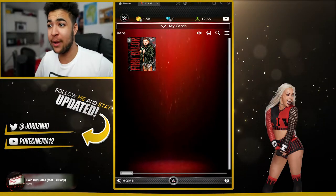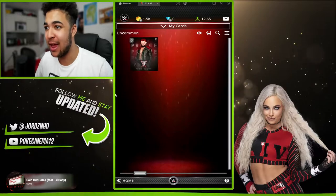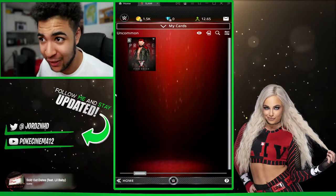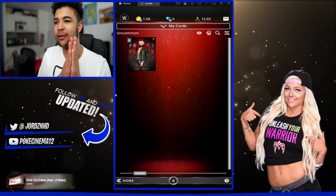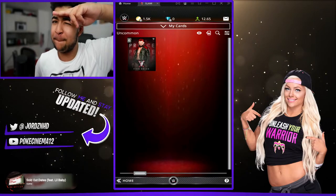Right then guys, welcome back to the video where we finish off on this account with two reds, two reds, and six uncommons — no super reds. But you guys know I love collector's boxes, you guys know I'm gonna finish the set, and you guys know I want the demon Finn, so I'm gonna go after it. If you guys like this video, please hit the like button, subscribe already, and let me know in the comments below if you're gonna get through the set. Peace.